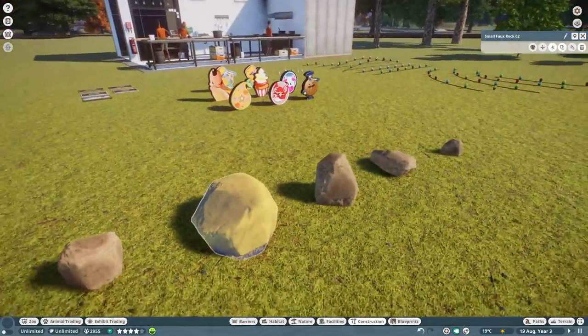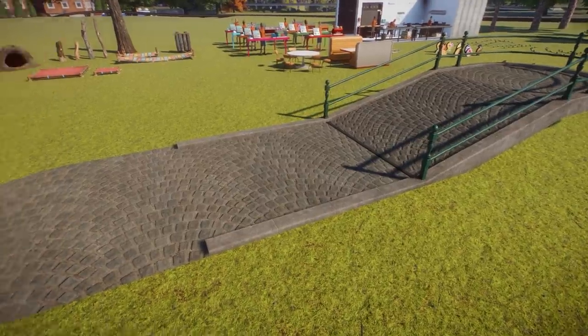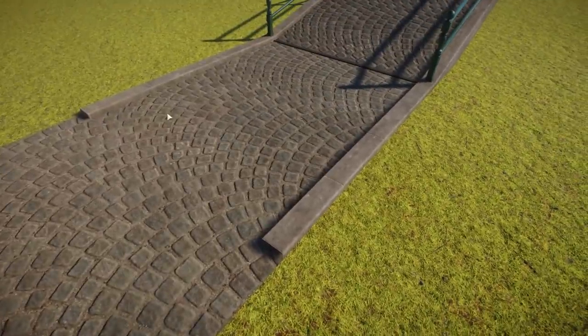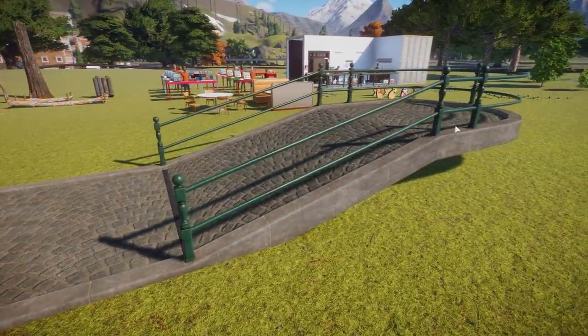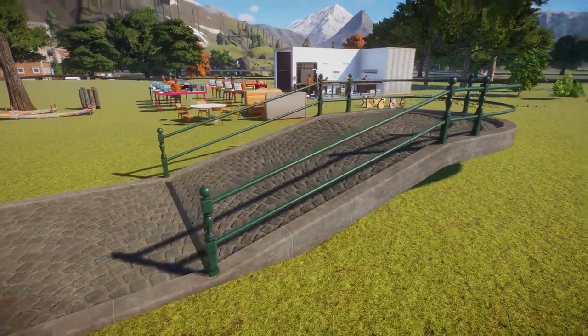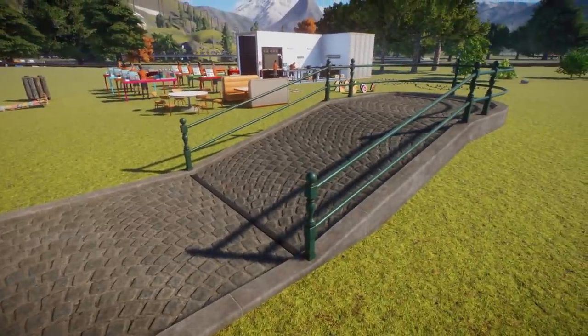And of course we have the new path texture — this is definitely going to be my favorite. I really love this stone one; the curbs are absolutely beautiful and the railing is classically styled. This path is also coming for free with update 1.8.